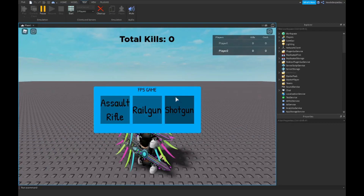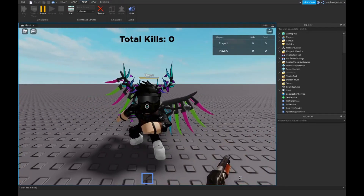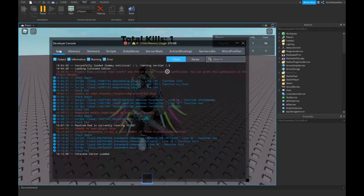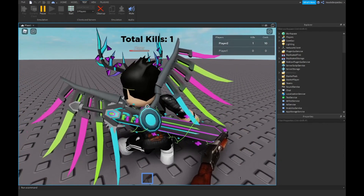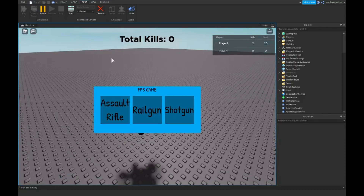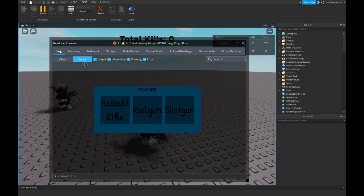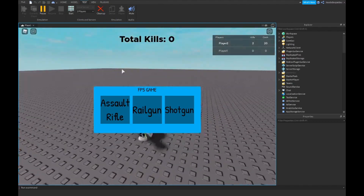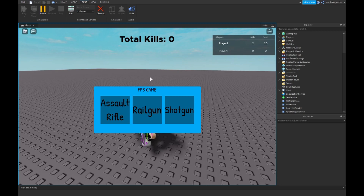Now let's play the game and test it out. I'll kill my player — boom, boom, boom — one kill, 10 cash, and the stats go up. Kill one more time — boom — and at two kills the counter resets to zero and all players get reset. The game takes a moment to reset all players, but it works.